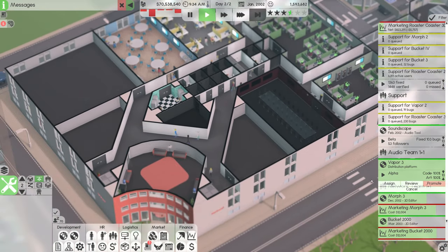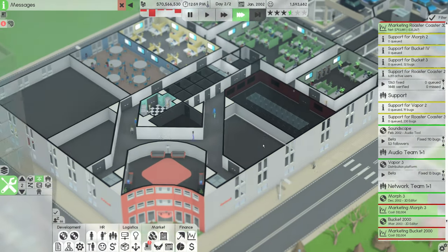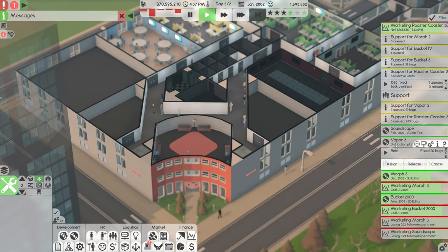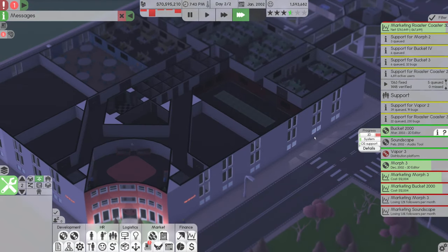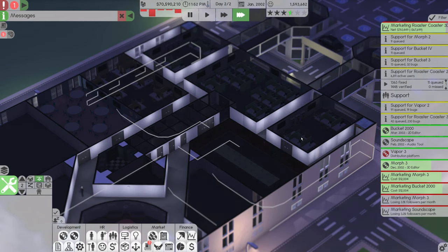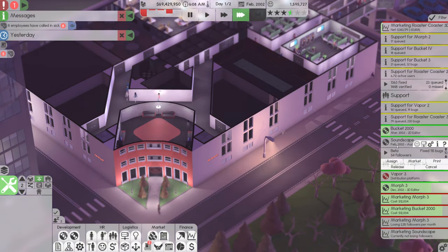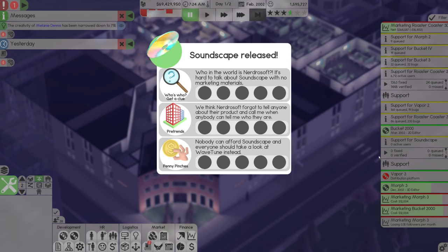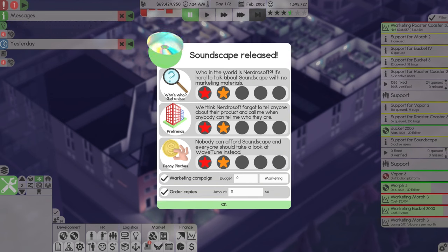The good news is Vapor 3 is ready to be promoted to beta, so we'll fix a bunch of bugs on that. Soundscape is due to go out next month, which will hopefully make us some money. Morph 3 is coming along quite quickly, which is good news. Bucket 2000 can take priority in development — it's 2D and systems. We are going to need a systems team, but not quite yet. My priority is getting Soundscape out there. It is now February 2002. Let's go to release and see if it's any good. What? No one can afford it — we didn't market it and no one knows who we are.